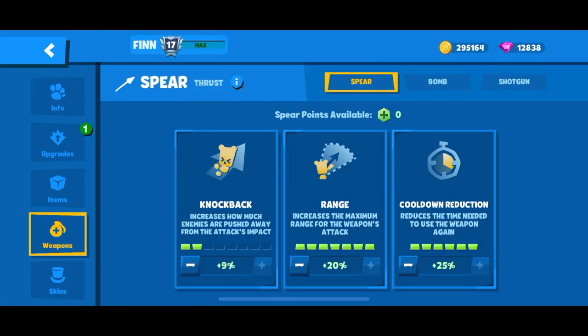Regarding attributes, I personally prioritize cooldown reduction and range for his spear. While I don't recommend knockback spear for most melee characters, Finn is an exception as his health is very low. Therefore, keeping a healthy amount of social distancing can save his life.